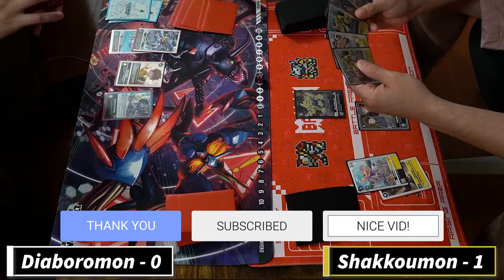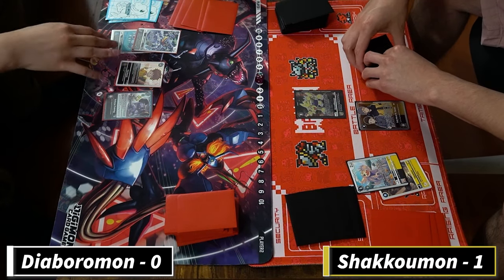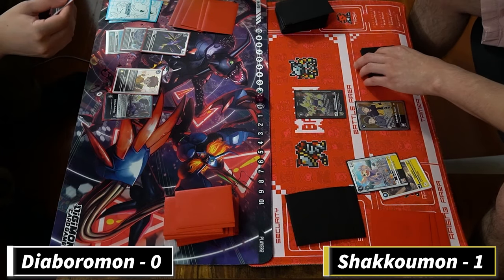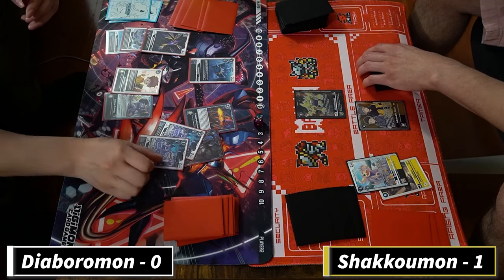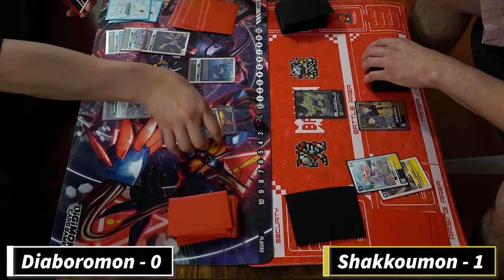I'm going to play the dual tamer here, pass him over. He goes to three because of the Izzy. He's gonna keep Kurosarimon in the back - again not the Kurosarimon you want to see. Play the Calumon. Calumon reveals top five, gets an Unidentified and an Errata. Does not see the tamer.